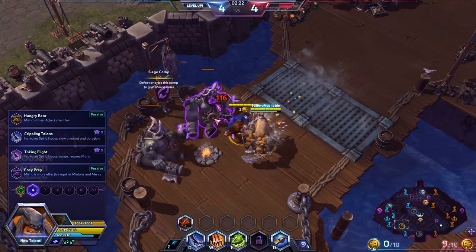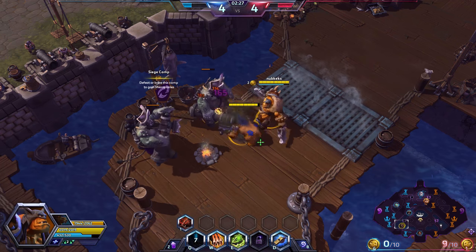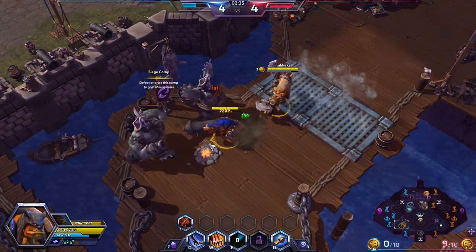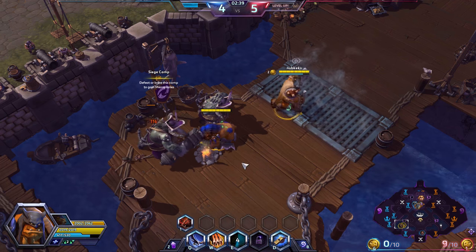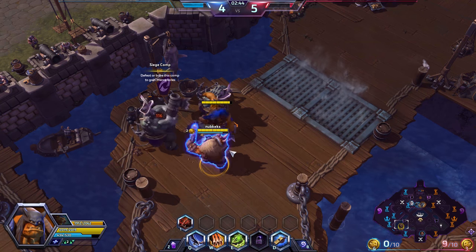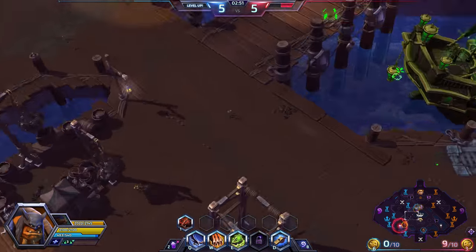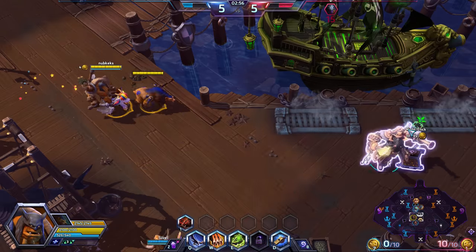At level 1, I picked up Hunter Gatherer. At level 4, I'm going to pick up Easy Prey. Hunter Gatherer is Rexxar's version of Regen Master — it just gives you and Misha plenty of survivability. His other level 1 talents are kind of underwhelming. When you complete the Hunter Gatherer quest it gives Rexxar himself bonus max HP, which is useful because the way you want to take Rexxar down is to get past Misha and blow up Rexxar himself.